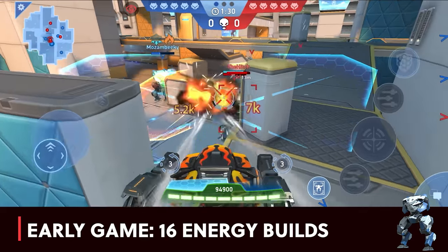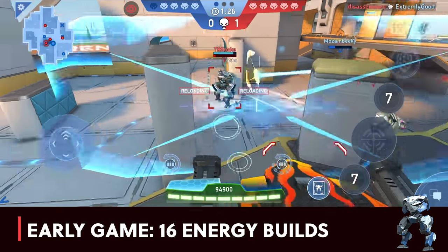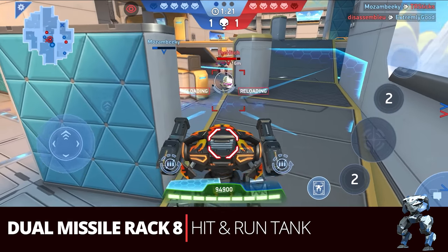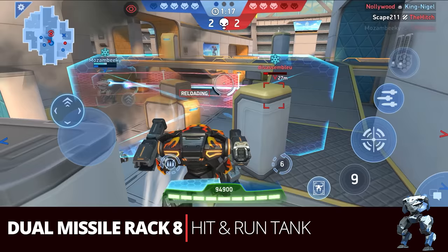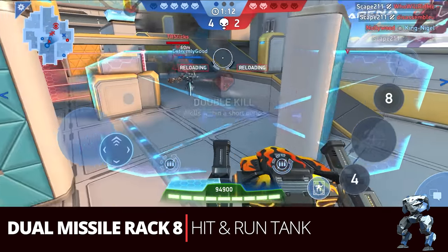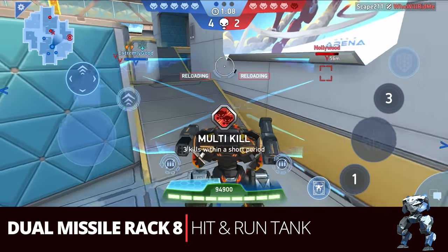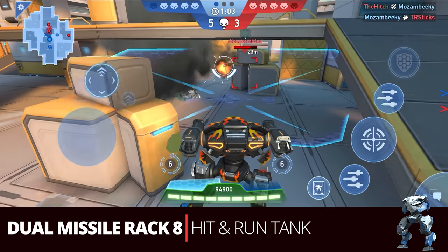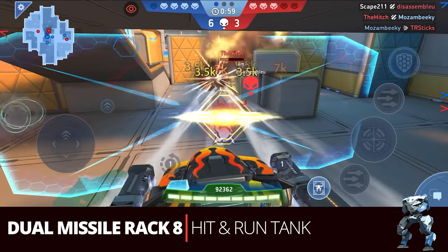Once you rank up Ares he will have 16 energy at four stars, which is usually a big deal. The first build here is the dual Missile Rack 8 — the hit and run tank. This functions very similarly to the peekaboo build we did with the Missile Rack 6, but the ejection speed of the rockets for the Missile Rack 8 is just better overall. You'll hit more stuff, do more damage, and with Ares's big body and shield you can destroy mechs with it.